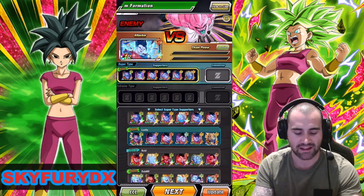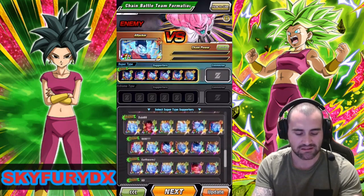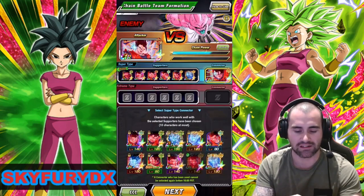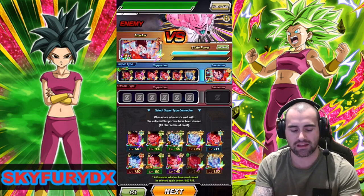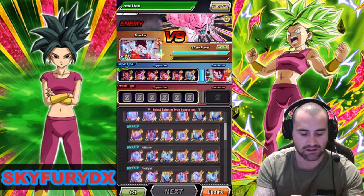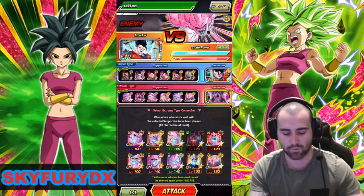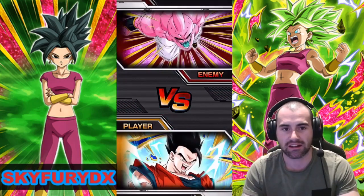And this one here — he's got EZA Gogeta, which I don't know why he'd have EZA Gogeta there. Okay, we're just going to try this one this time. Yeah, that'll do. And we'll get ourselves a nice Boo team. This top one's got a lot of Boos in it. And we're good to go again. Let's see how we go this time, now that we're not running an SSR.